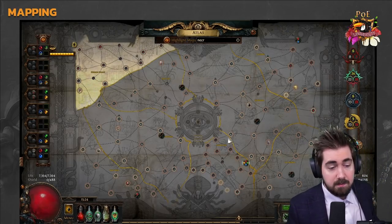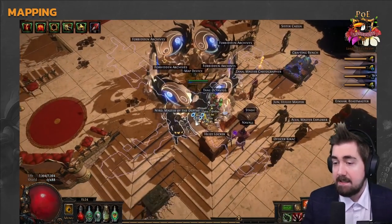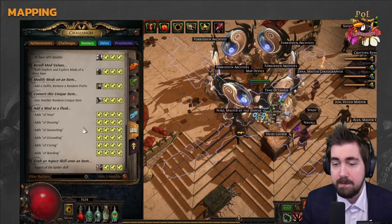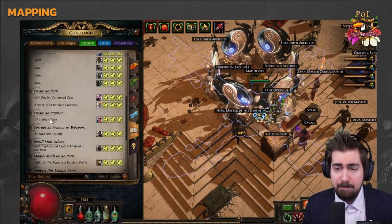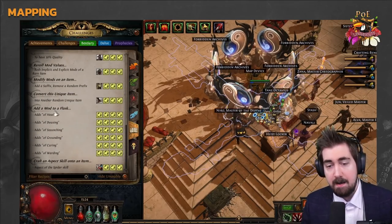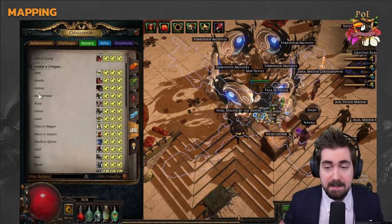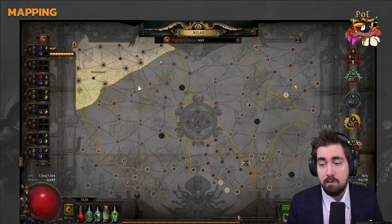There's a very good reason to run all of these — they're all very strong. If I had a tier list, I'd put Bestiary at the top, especially for solo self-found. There are so many good rewards: Split Beast, Imprint, free Exalts, Add Suffix, Remove Prefix, adding a mod to flasks being extremely powerful, unique items, and beasts that give guaranteed six-links. It's extremely valuable — you 100% want to run Bestiary.